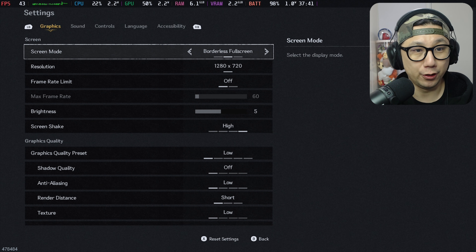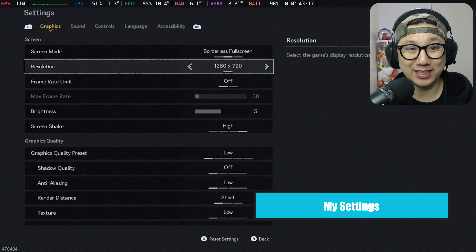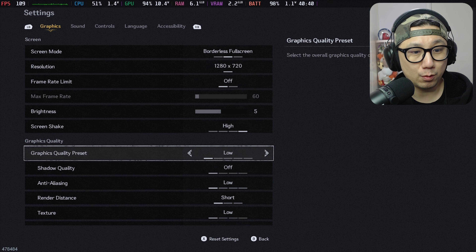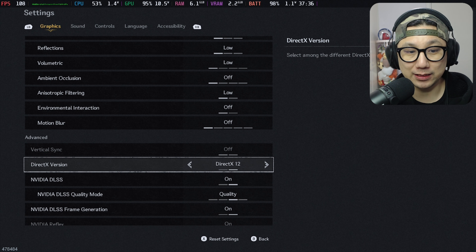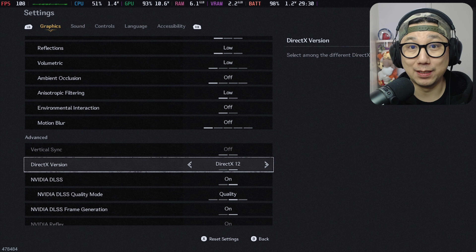Let's go to my settings. Resolution: 720p — I'm on my Steam Deck, so yes, 720p. Frame limit: off. Quality preset: I'm going to set it to low and we'll go from there. This game has DirectX 11 and DirectX 12 versions; you have to restart if you change between them. I'm going to use DirectX 12 because I've got the DLSS enabler mod, which requires DirectX 12.